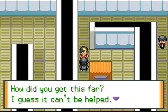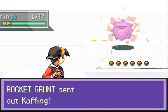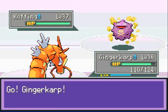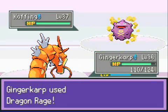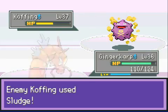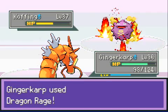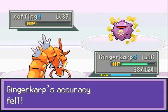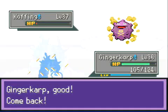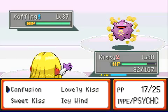Now that my Stoned is level 37, I'm gonna switch out the front member of my party, because I always like to put the lowest levels in front since they get the most experience. The lowest level happens to be Ginger Karp, who's a Gyarados without a Water move at this point. Yep, still doesn't know a Water move. It might have less than 80 hit points because it's pre-evolved. Let's just go for a Dragon Rage.